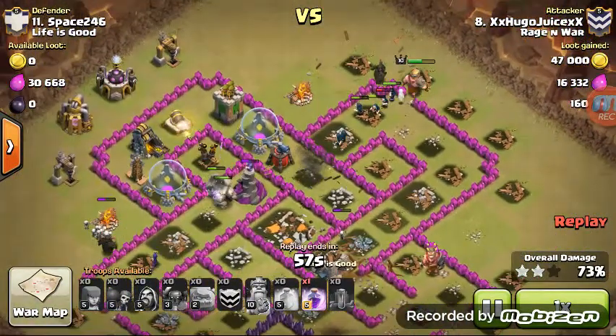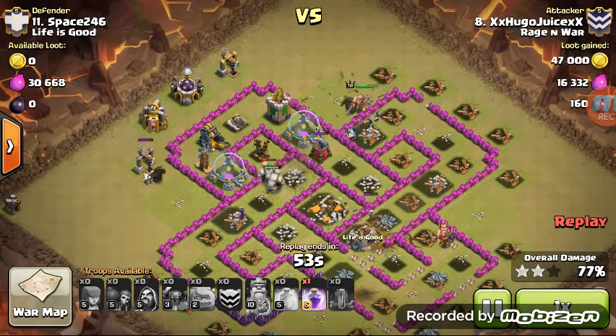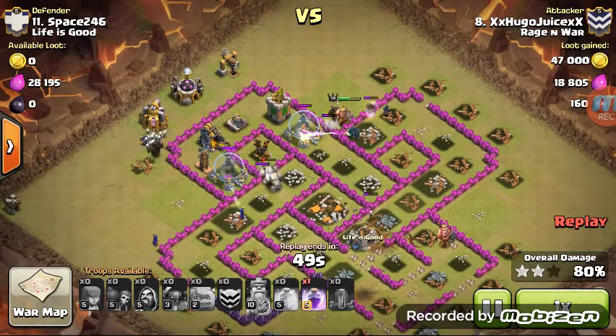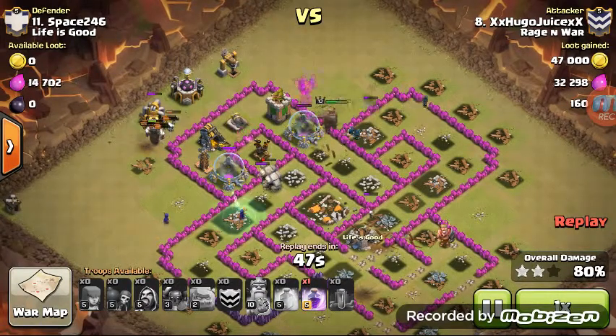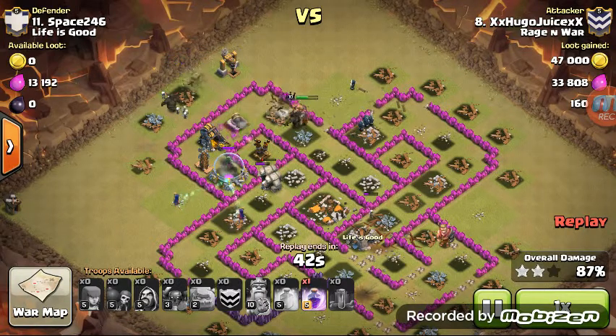On the other side, he has the King, the P.E.K.K.A., and multiple Wizards. At this point, I think Hugo was thinking 3 stars, but you can never know if a Giant Bomb is hiding or whatever the troop A.I. is going to do. But it's looking pretty nice at this time.